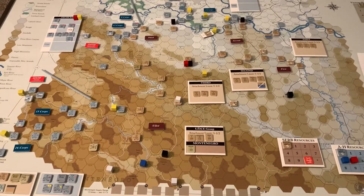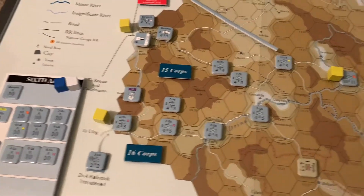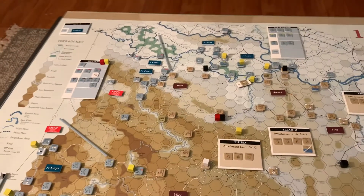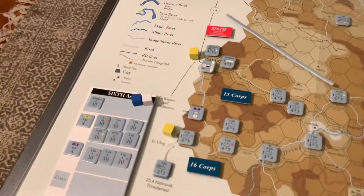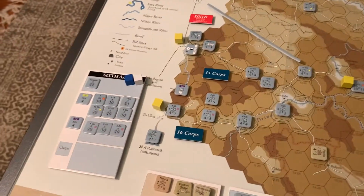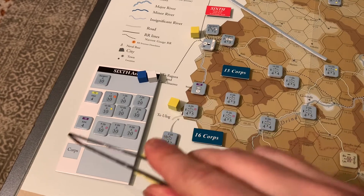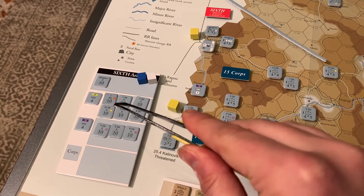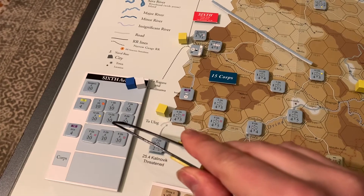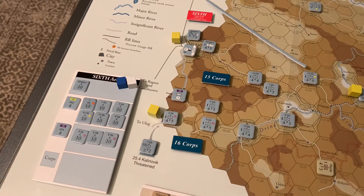The system seems really designed to model what made World War One different — specifically the maneuver warfare in the early days of 1914. This game is 1914 Serbian/Musterian, covering the Austro-Hungarian initial attacks into Serbia. One of the big things is unit organization. The Austro-Hungarian Sixth Army serves as a good example: you can see an army display card, and there are three Austro-Hungarian armies on the map.